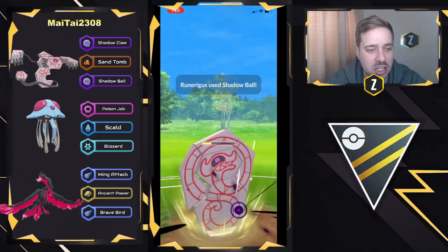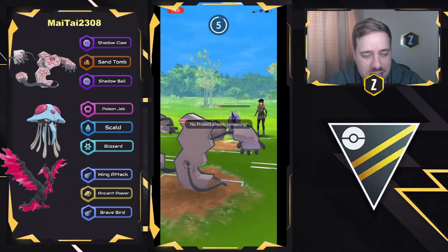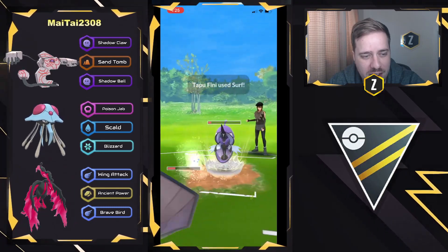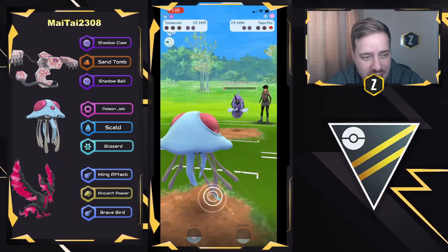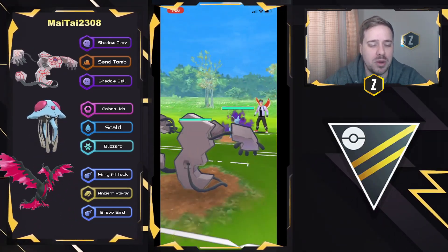Let's see if the Tapu Fini is going to go down. It does hang on right there, so this is looking to be a good game as Tapu Fini can land the Surf now. Water Gun is going to beat Poison Jab in this situation based on the health — and it does, just barely. So good game. I would say slight misclick right there, but either way, pretty fun one.